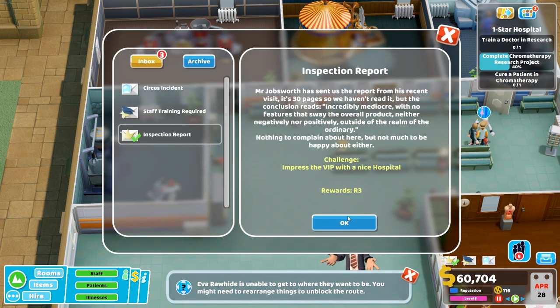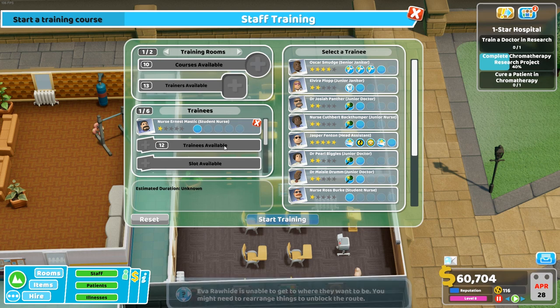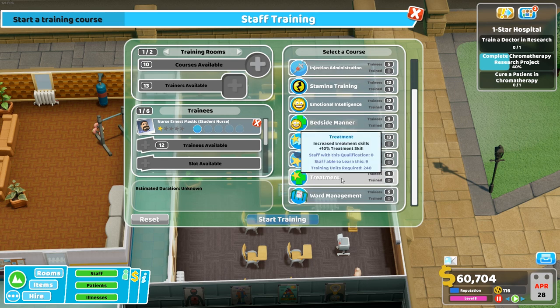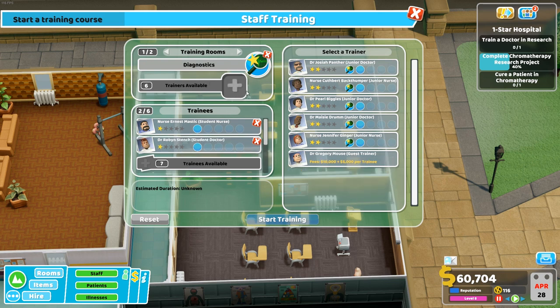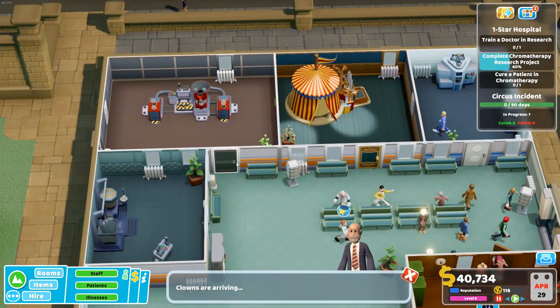Someone's been cured — money should start running in now. A nurse needs training — let's see what they can have: injection administration, treatment skill, bedside manner. Maybe diagnostics is more useful for nurses right now. We've got a doctor available too. We could do two nurses with diagnostics, or train Robin Stench — we just hired him but diagnostics is super useful. Bringing in a training course for 20 grand — once they're trained they can teach other people, which is great.